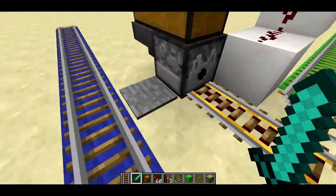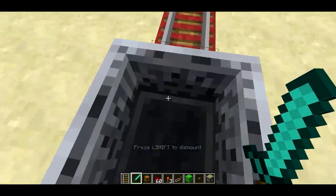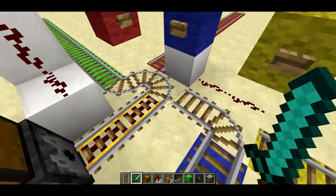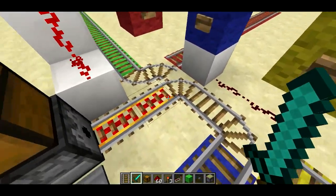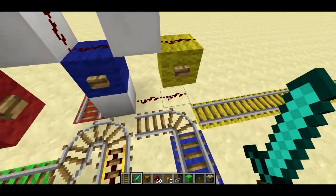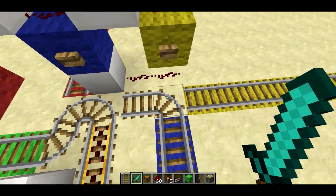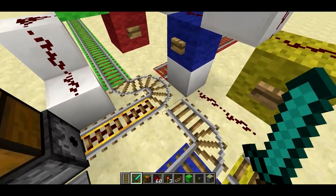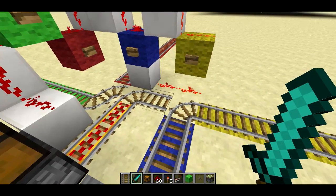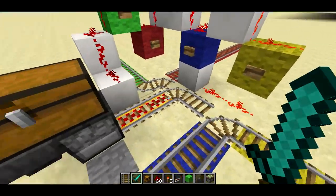So it switches it and if I get in and use that one, I go over here because it switches that t-junction. The blue one switches another t-junction right here and so that causes it to go off to this way. And the yellow one actually switches too — it switches this one because the button is right above it. But it also powers this quartz block here which will switch this t-junction. So you'll see both t-junctions switch and so the minecart will go off over this way because that's where the path leads.